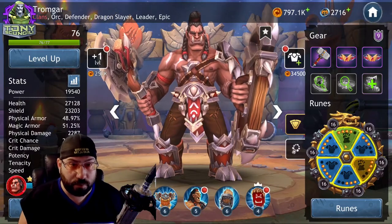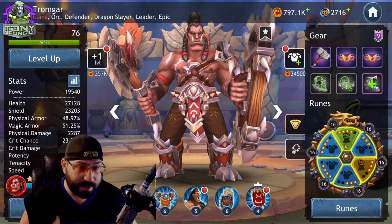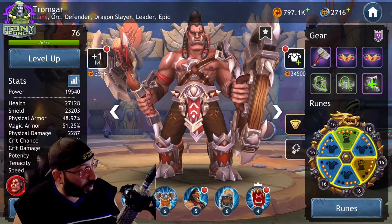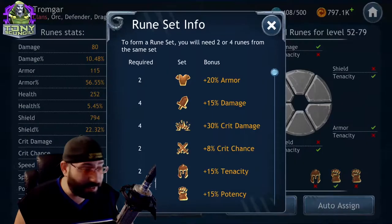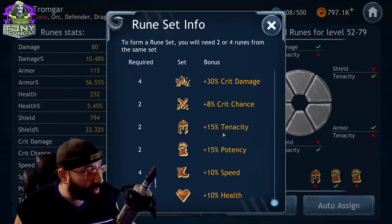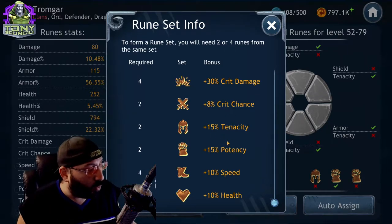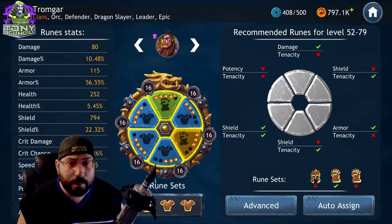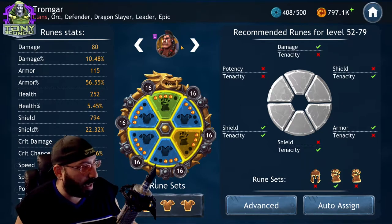With runes you generally power through a character, figure out what type they are — potency, damage, control, etc. — and rune them accordingly. In the early game you're really looking to hit the right sets to get the biggest boost: armor if they're a tank, crit chance if they're a primary crit damage dealer, tenacity, potency for characters that stick buffs and debuffs or want to avoid them, speed for most characters.